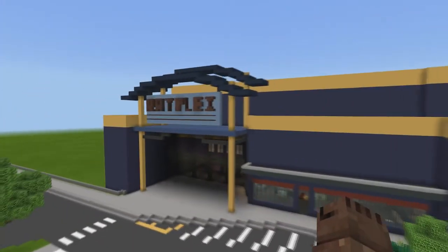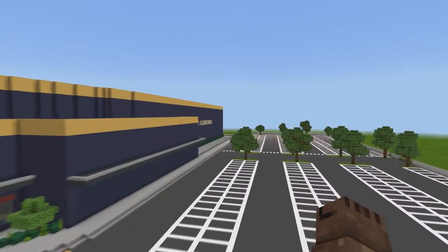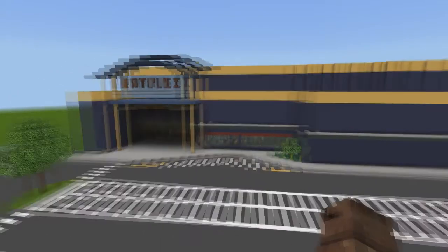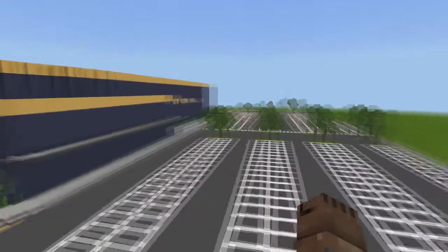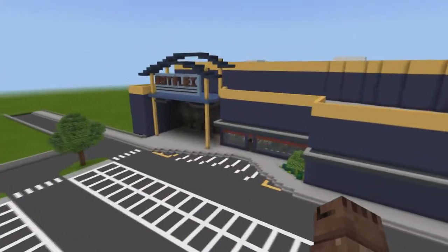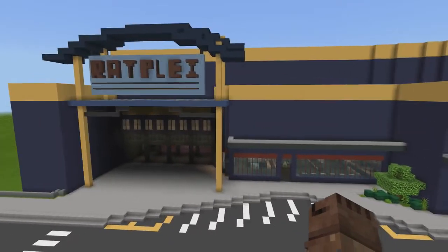This is the main complex — it's called Ratplex. It's just an inside joke; my friend's skin is a mole rat, so that's why I named it Ratplex. There are two buildings inside this complex: the cinema of course, and then the bowling alley.